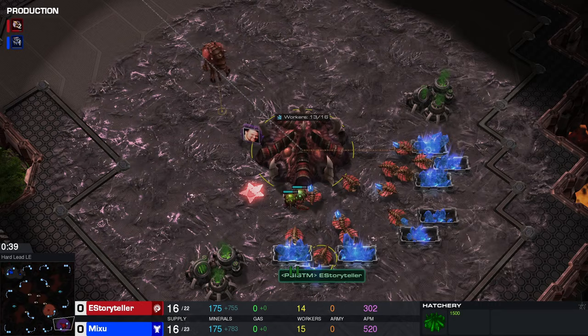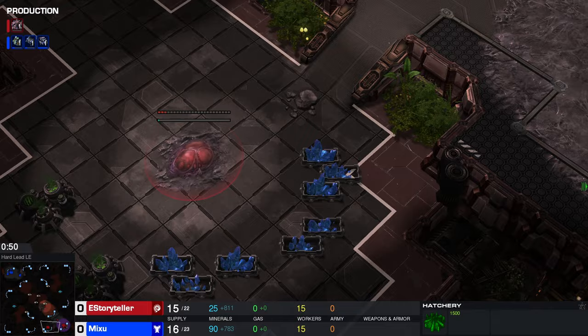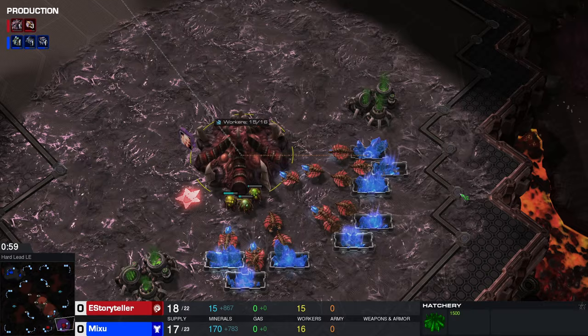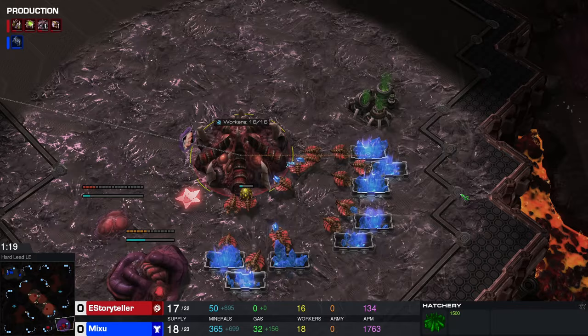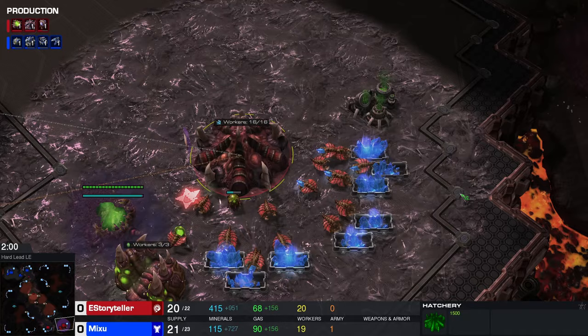This is a very simple build. In the beginning you just go with a normal expansion, you take your second base and then you just do what you're supposed to do in a normal game. You take the gas, you make the pool, and you just react to what your opponent does. There's nothing really going on and we're just macroing as normal, and this is the best part about this build order because you kind of play like you're supposed to play and your opponent is probably not gonna see that coming unless he goes for a very deep scouting.